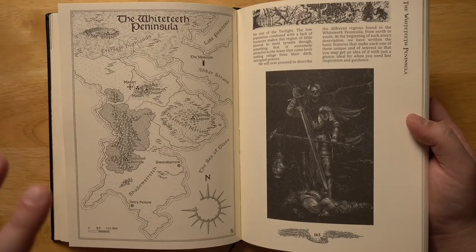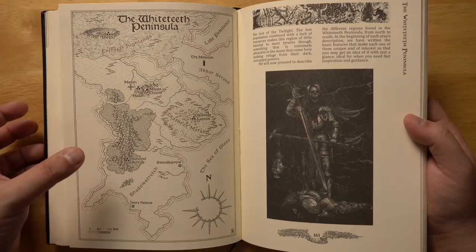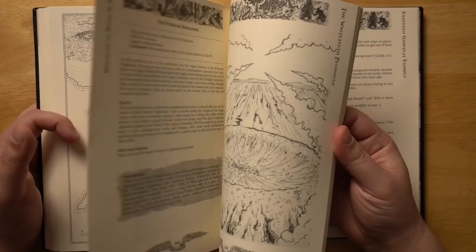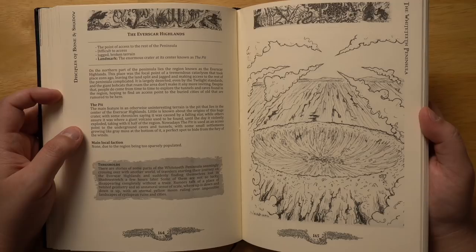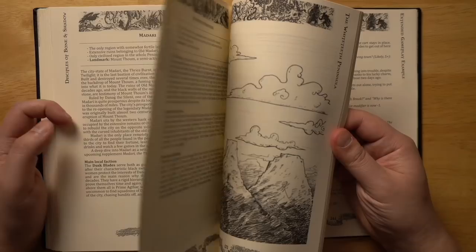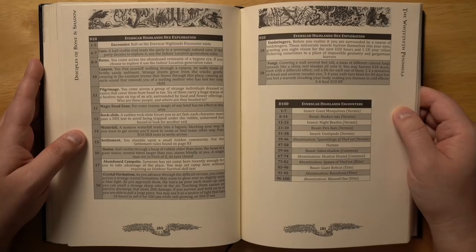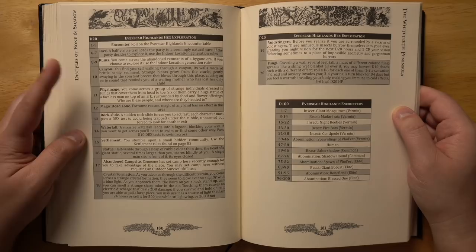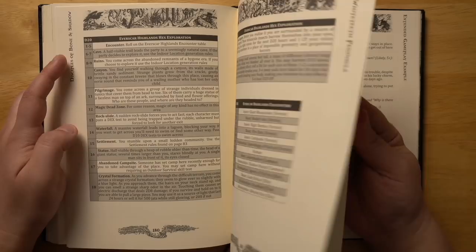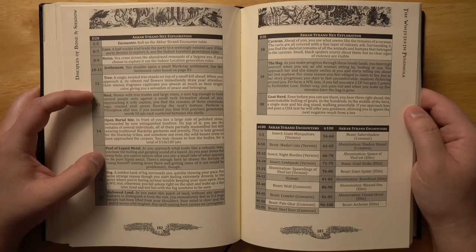Each of the main regions shown on the White Teeth Peninsula is given a bit of a write-up. However, there is not an actual hex map put onto this — there's a hex map in the back you can fill in as you go. It would have been nice to have it actually on the map so you could travel from one place to another. We have the Everscar Highlands, for example — great, short, punchy write-ups, enough information to imagine what's there and figure out the kinds of encounters you'd have without going on and on. Each region has a D20 table giving you stuff you can find there. The Everscar Highlands has things like a pilgrimage, a magic dead zone, or a rock slide, while the Aqar Strand has things like a nest, an open burial site, or a pool of liquid metal — plenty of high weirdness, making it feel a little bit like Dying Earth.